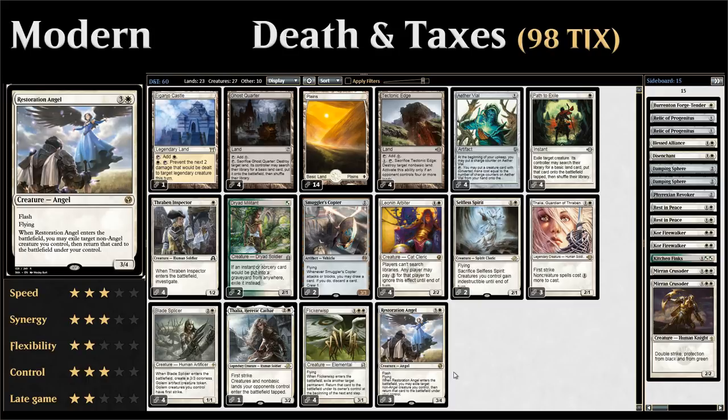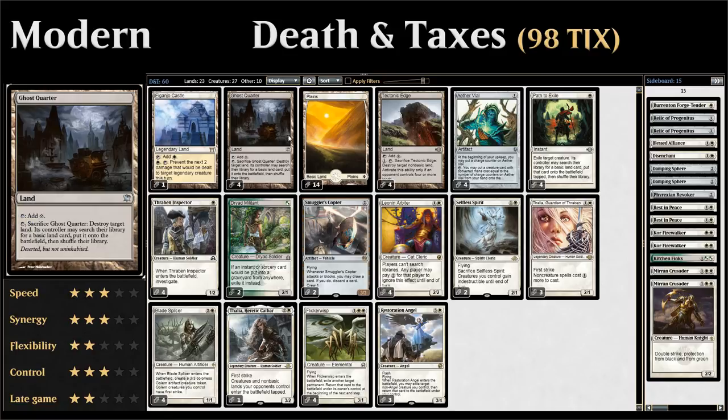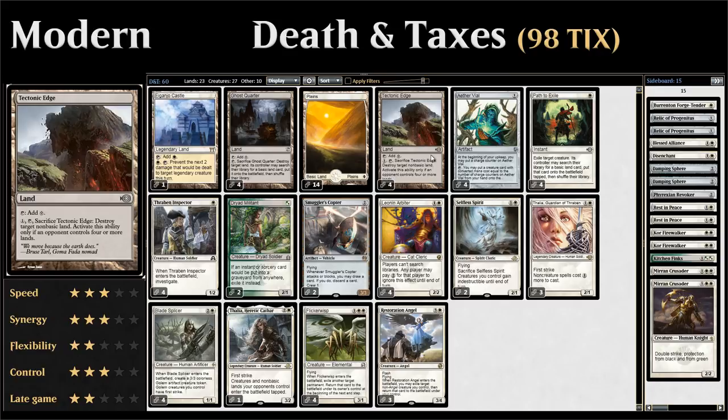We have three copies of Restoration Angel — a four-mana 3/4 with flying and flash. We can play it at instant speed, and when the Angel enters the battlefield we flicker a non-Angel creature we control, re-triggering Blade Splicer or Thraben Inspector or saving a creature from removal. For the mana base we have a one-of Eiganjo Castle, which can prevent two damage to a legendary creature, combining nicely with our Thalias. Four Ghost Quarters, fourteen Plains, and four Tectonic Edges for more land destruction.